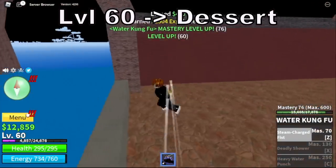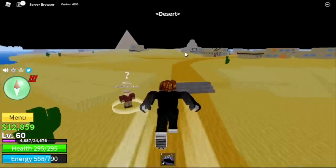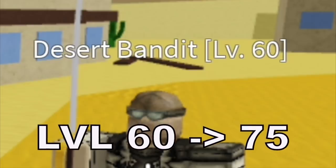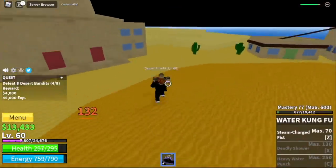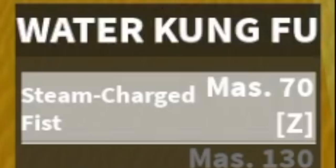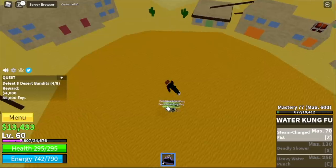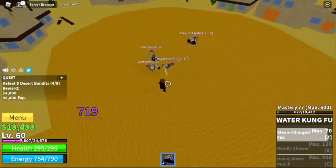After level 70, you can now go to the desert. Stat check: 139 melee, defense 4. In the desert, we are going to grind 15 levels with the desert bandits. By the way, we've already unlocked the Steam Charge Fist at Mastery 70. It is also multi-target which is really cool.